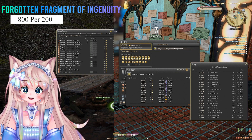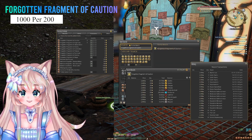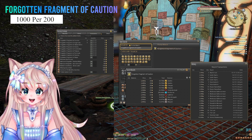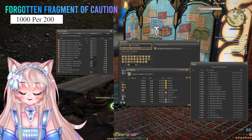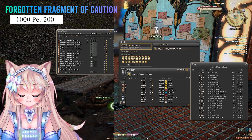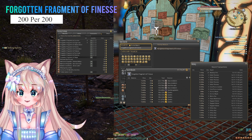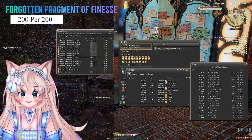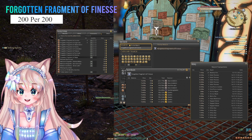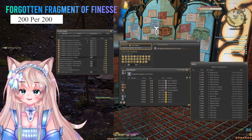Right now they're going for around 3.9k gil. The next Fragment is the Forgotten Fragment of Caution. Like the Ingenuity, you also get more per one Cluster — you get 5 per one Cluster. With 1,000 Clusters you would have made 3,100,000 gil, and 40 were sold last week. Right now they're going for 2.4k gil per one. The next Fragment is the Forgotten Fragment of Finesse. You only get 1 Fragment per Bozja Cluster, but each Fragment is worth a ton — 7.4k is really good. With 34 being sold last week, and even this week it's selling even better, you can make a ton of gil.